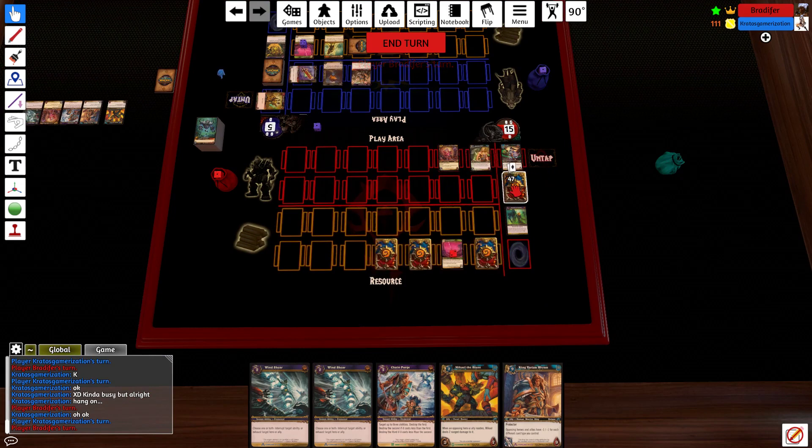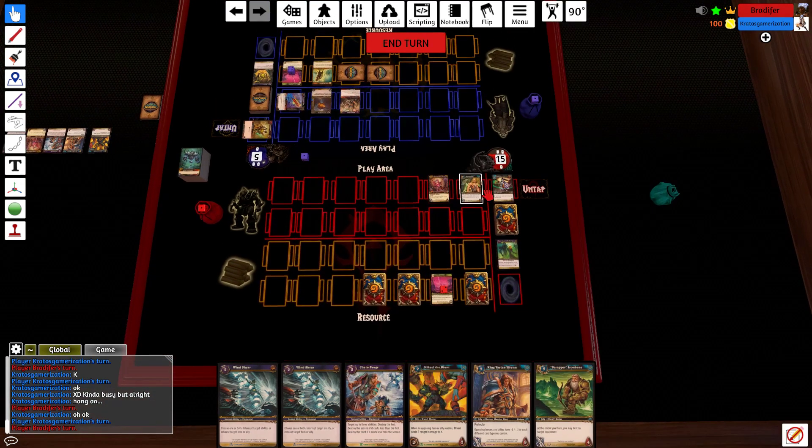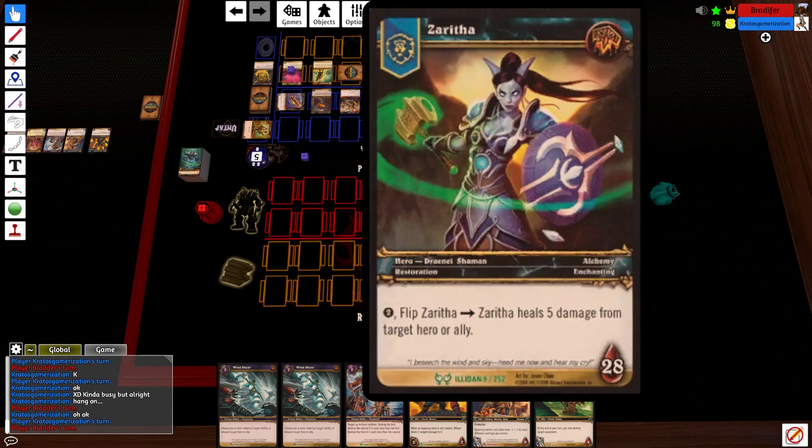Untap, draw. Remember our hero power heals for five. Just a reminder, Creators — my hero power does heal, so it can affect the math.